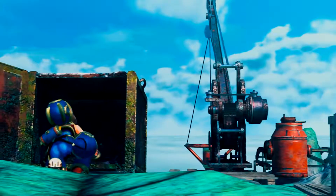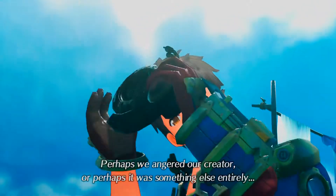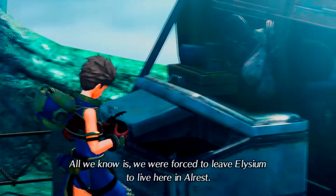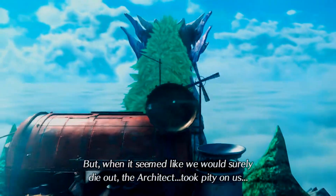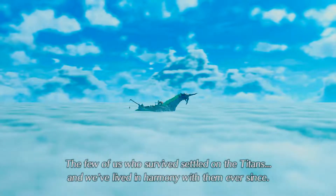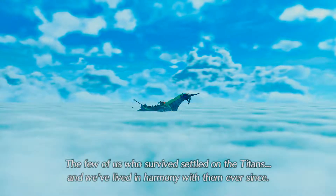They called that paradise — Elysium. But then one day, we were cast out. Nobody knows why. I bet somebody messed up — we angered our creator. All we know is we were forced to leave it, to live here in Alrest, where life was pretty hard. But when it seemed like we would surely die out, the architect took pity on us, sending his servants, the titans, to save us. The few of us who survived settled on the titans, and we've lived in harmony with them ever since. But now, those titans are beginning to die out. Interesting.